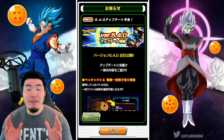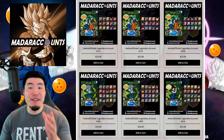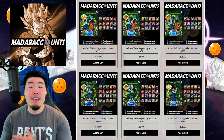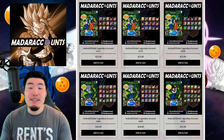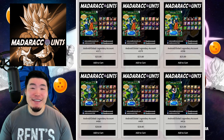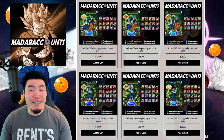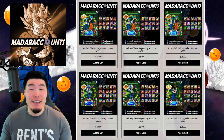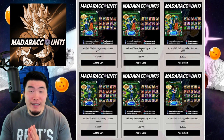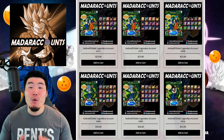Before we do that, I want to give a quick shout out to the sponsor of today's video, which is Madera Accounts. If you guys are interested in a stacked global token account with thousands of stones and lots of very powerful units for extremely reasonable prices, then make sure to head down to the link in my description. And if you guys see something you like, you can use my discount code TIGER for 20% off your entire purchase. Once again, that is Madera Accounts, link in the description, and code TIGER for 20% off.